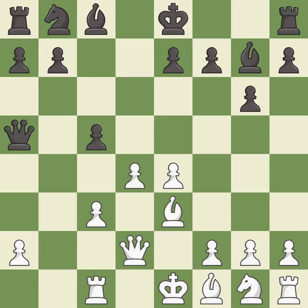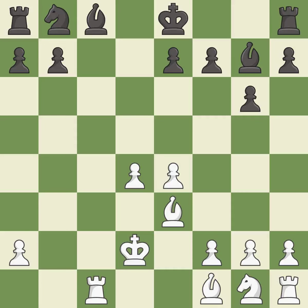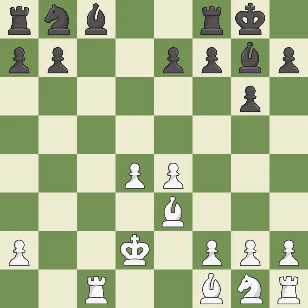This defends a pawn that was under attack and had no defenders. After all captures, this is an equal trade. This reveals an attack on a queen. This is an equal trade. This is the only move that works. Recaptures. This defends the attacked bishop. This is the only good move — it is the last book move. This activates a bishop by developing it off of its starting square.